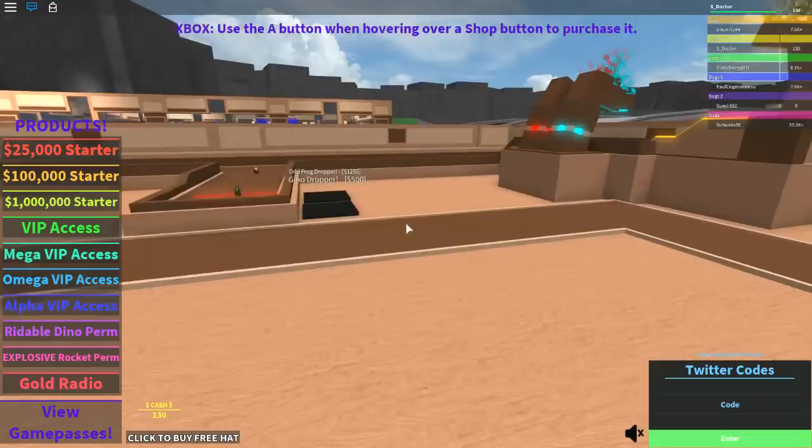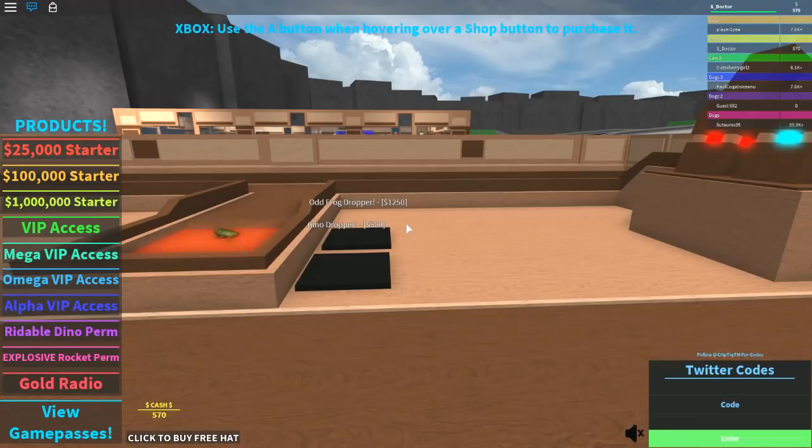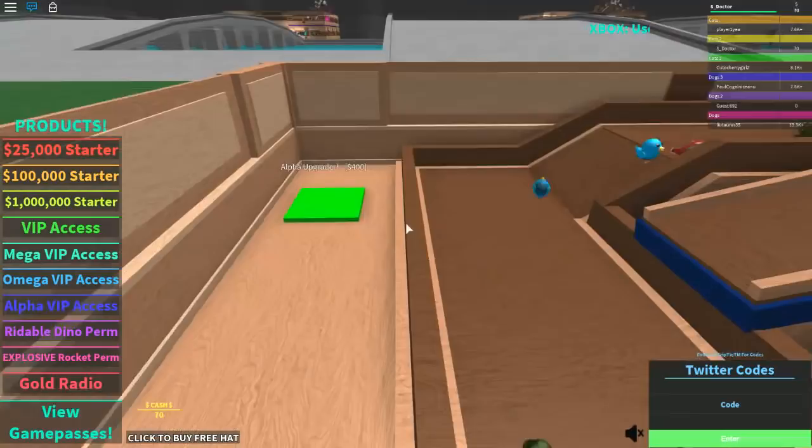Let's get another dropper — the Gino dropper for 500. If you enjoy these Tycoons, I really enjoy them. I know there's loads of other things you can do in Roblox but I really enjoy building these up and seeing if we can get everything sorted. We need 400 for an alpha upgrade.